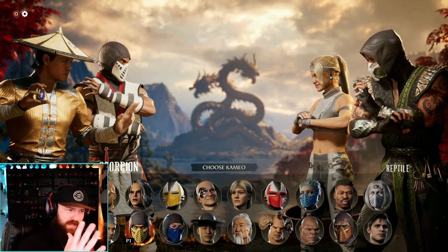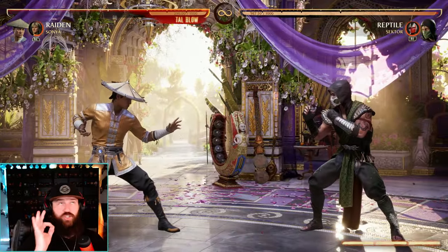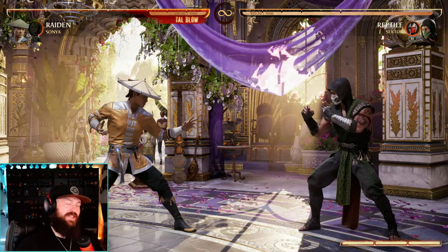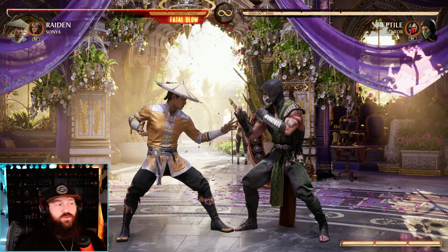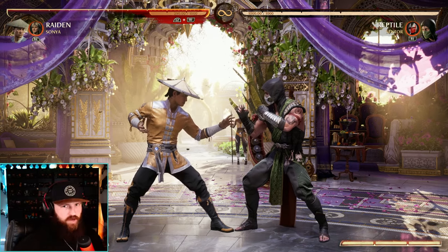Let's talk about the cameo buffs and nerfs. First is Sonya — her leg grab is now an overhead, which is awesome for mix-ups. You can go low and then overhead, and that's just great. That change alone might make more people pick up Sonya. It's also plus 1 on block where it was negative 9 before. Great change to Sonya.